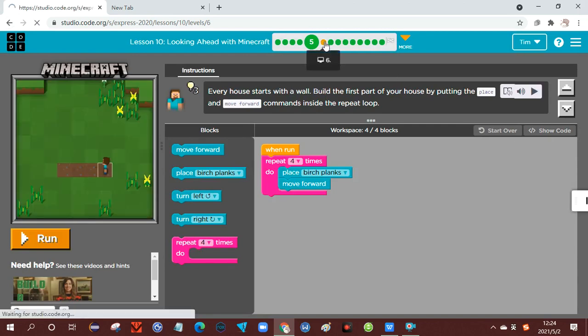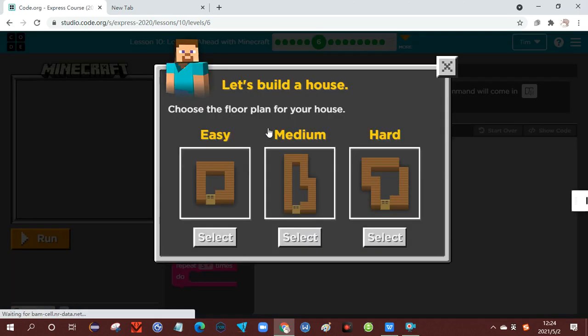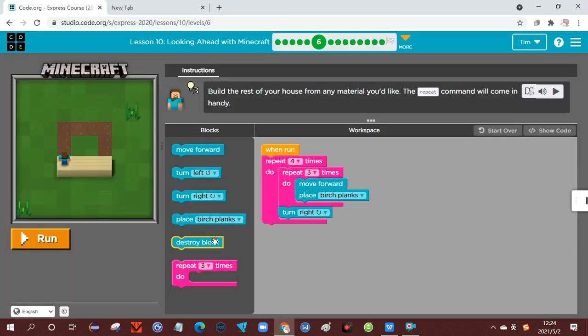So let me show you the code for level 6. The house will be like this, ultimately. The house will be like this — ultimately, from here, to here, to here.